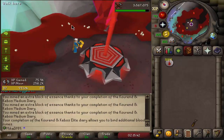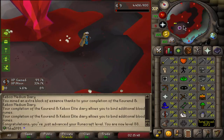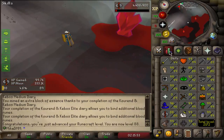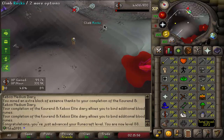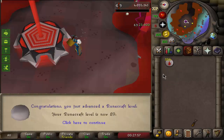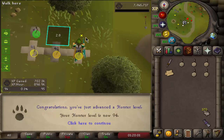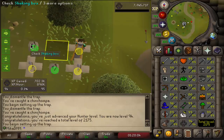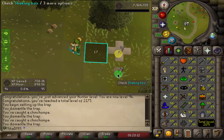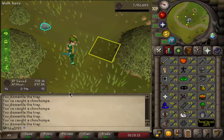I try to get at least 1 runecrafting level a day. I get about 300k XP per hour here, so it takes quite a bit of time to get each level, but eventually I want to finish 99 runecrafting - just not all in one go. Decided to do one more and there is 89, so I want to get one more as fast as possible. And here we go, 94 hunter. I'm probably going to be getting 1 hunter level a day, similar to runecrafting. When it comes to hunter, it takes a lot of clicking, you get about 900k to 1 mil XP per hour. When it comes to runecrafting, it is actually very AFK and you get like 300k XP an hour.